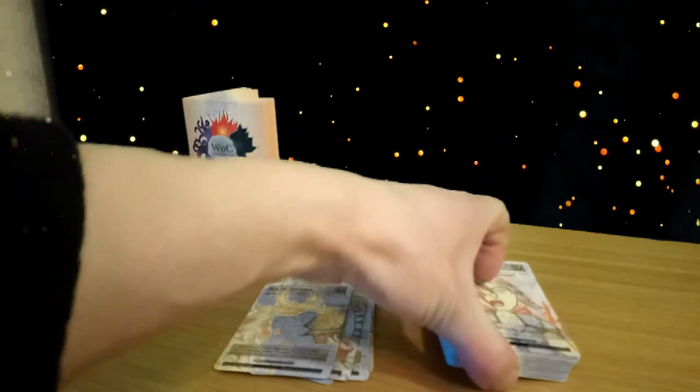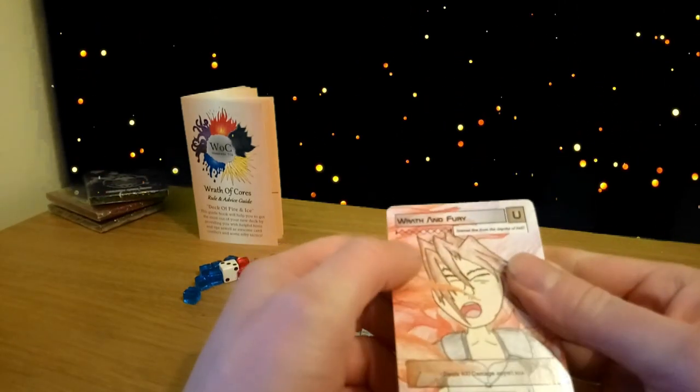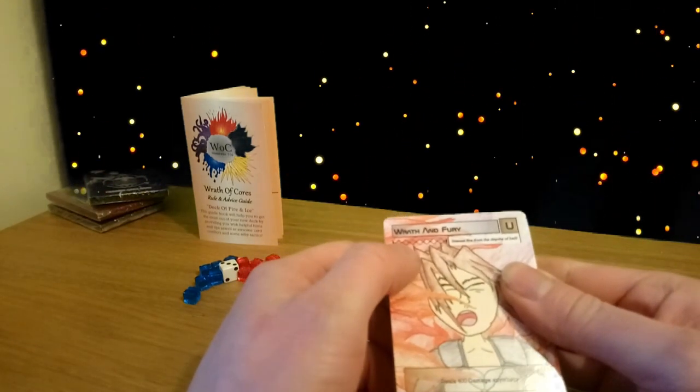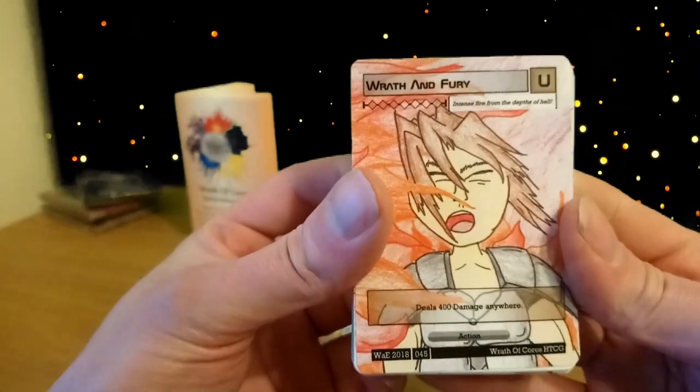Next we've got a red burn card called Wrath and Fury — costs three red elements and deals 400 damage anywhere you like.